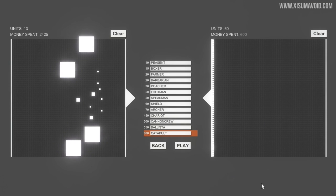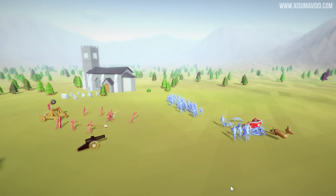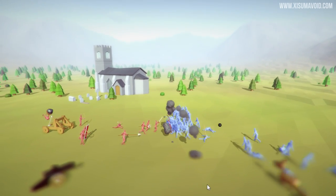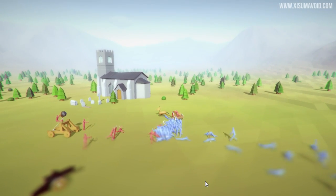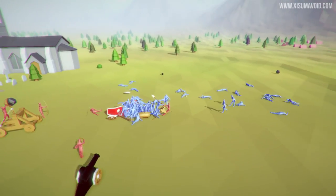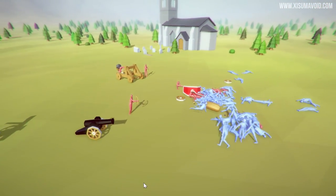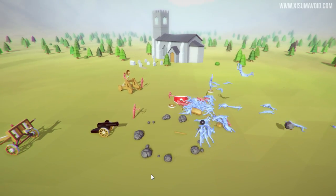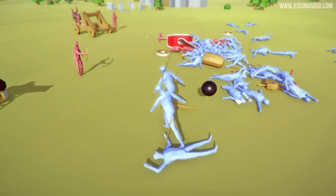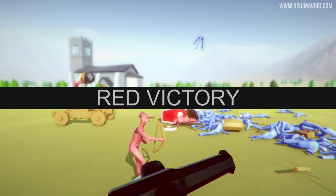You might be wondering what you're looking at. We've got 60 peasants versus one of every unit type — this was another request from the comments. In goes the chariot, that's going to do so much damage. Those numbers there instantly reduce. Don't hit your own teammates. I don't think these peasants are going to win — it might be a question of how many peasants can defeat one of each type of unit. That cannon isn't very effective; it's really about the ballistics. There's about three left, and it's a red victory.